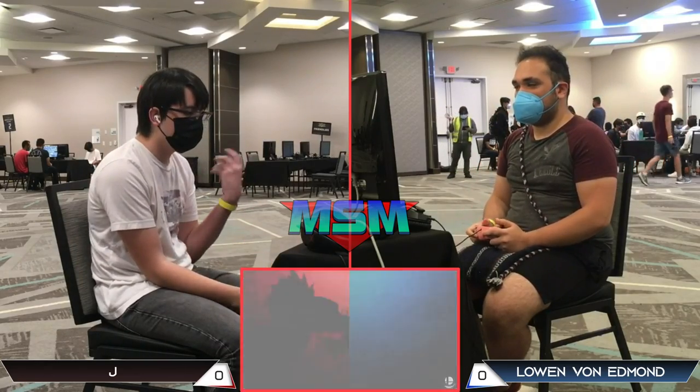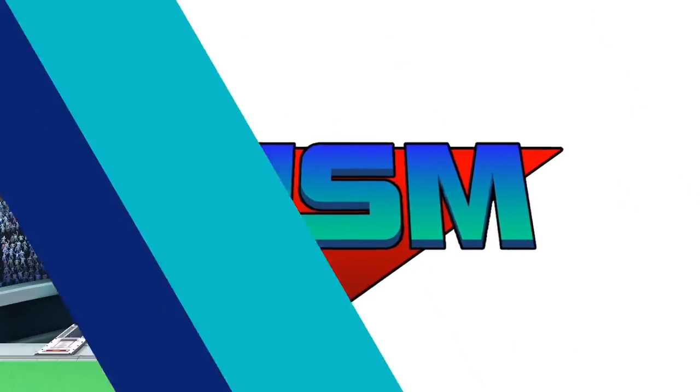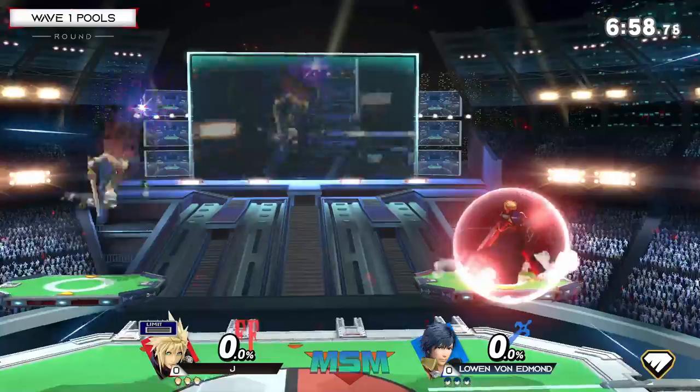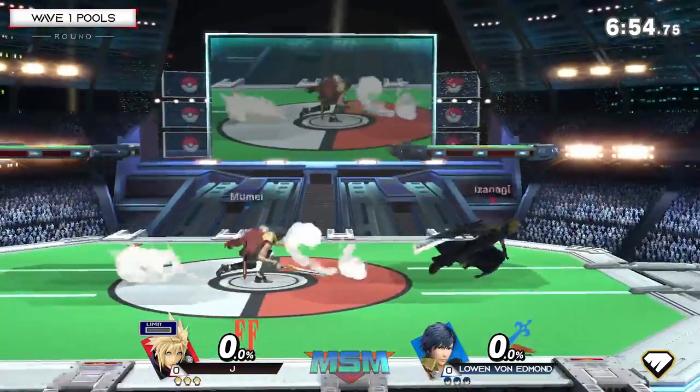It depends on what move. In the air, yes. When it comes to raw aerial speed, Cloud has the frame 7 up-B, which is faster than Chrom's frame 10. So the out-of-shield game is going to go to Cloud, but in the air, Cloud is going to have to be a little bit more preemptive than Chrom.